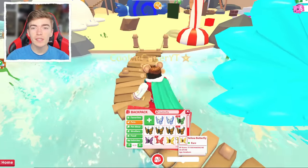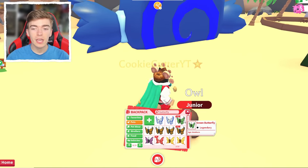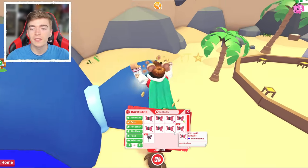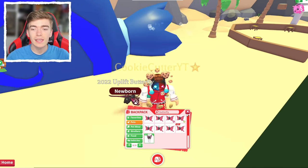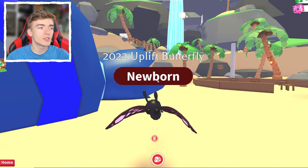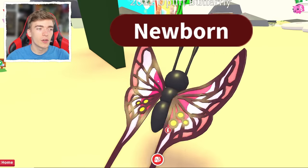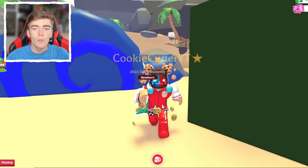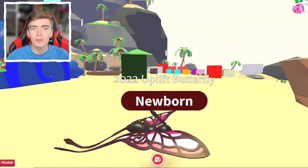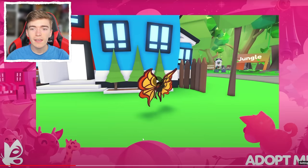There are so many different types of butterflies inside of Adopt Me. The creators behind Adopt Me is called Uplift Games, and Uplift Games uses a butterfly for their logo — hence why this is literally called the Uplift Butterfly. Which is why every single year they celebrate on their birthday by releasing a new butterfly. For anyone curious to see what the brand new butterfly looks like, here we go.